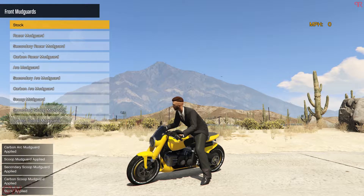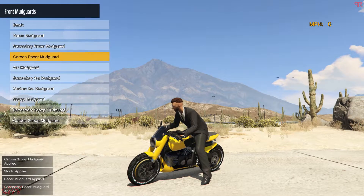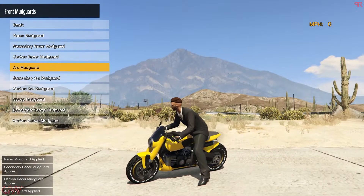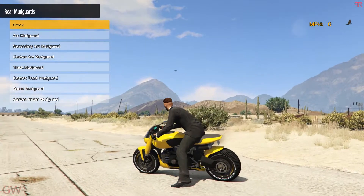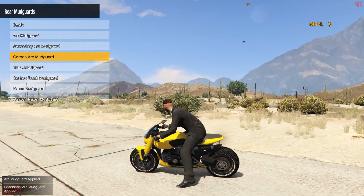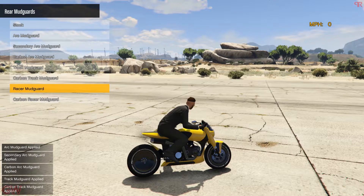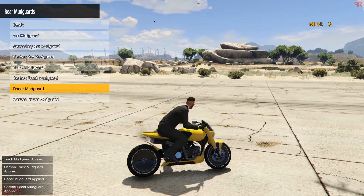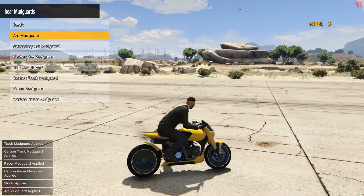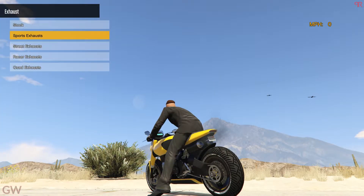The stock one actually looks good, but sadly we can't change the front tips, so I'll just stick with the arc mudguard. For the rear, we have the secondary carbon option. I think I'll go with the black dot mudguard — there are quite a few options but I'm not a fan of any of those, so I'll go with the carbon arc mudguard.